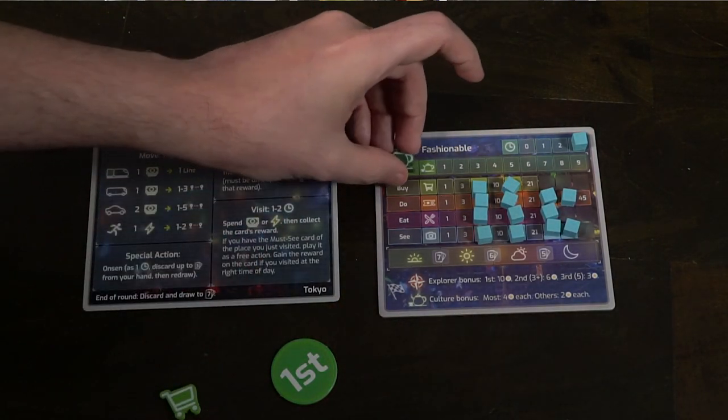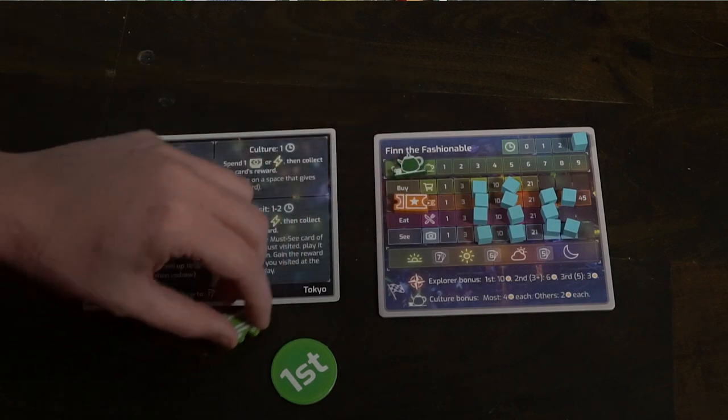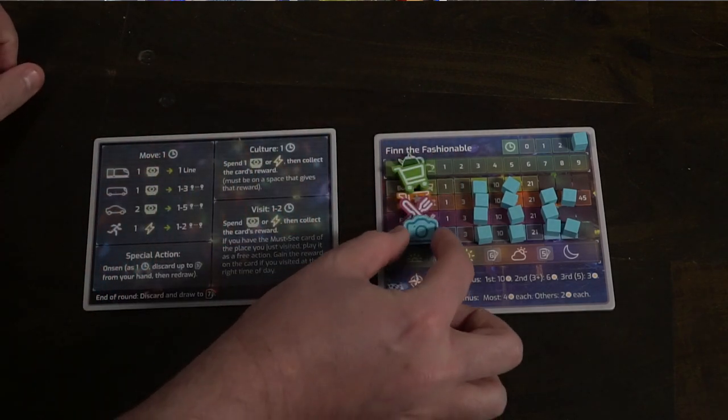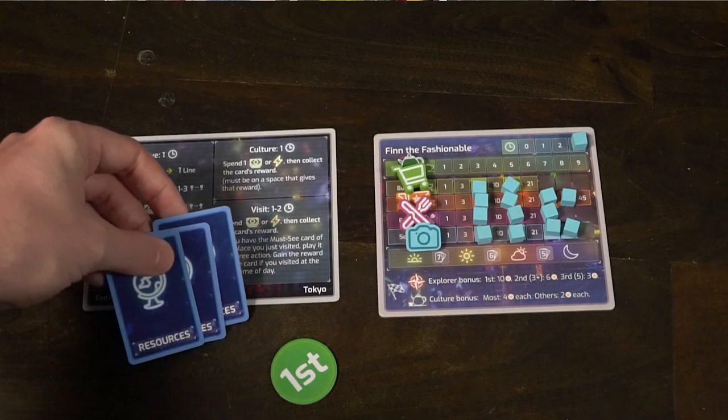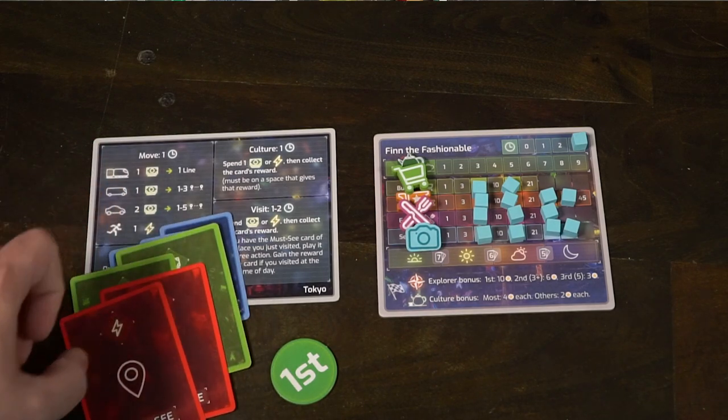Give each player a player reference card as well as seven cards of their choice. If it's your first game, we recommend two culture cards, two must-see cards, and three resource cards. Then you're ready to go — give somebody the first player marker and let's start playing Travelers Tokyo.